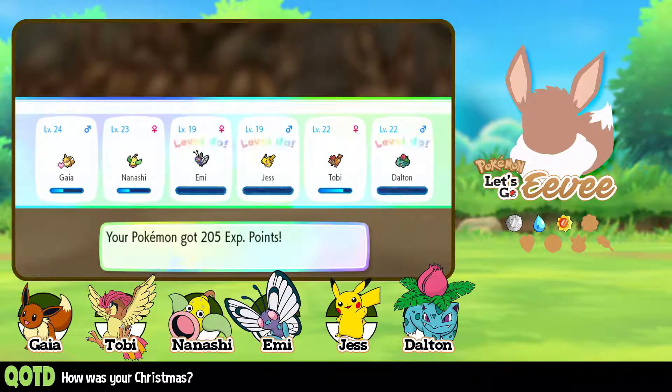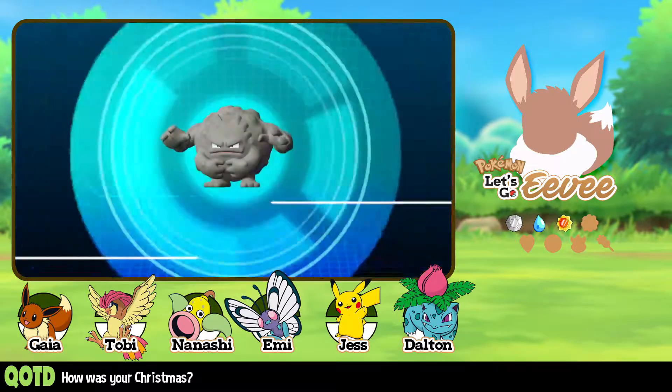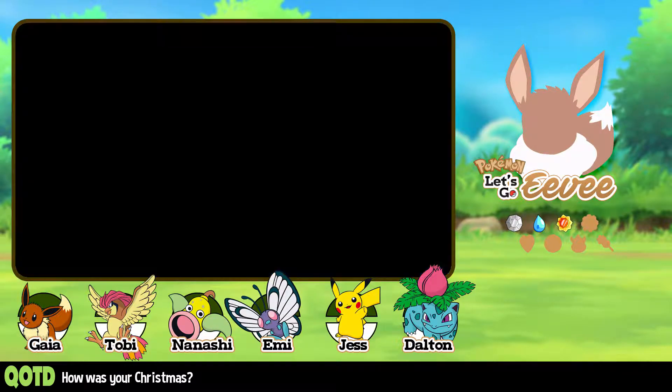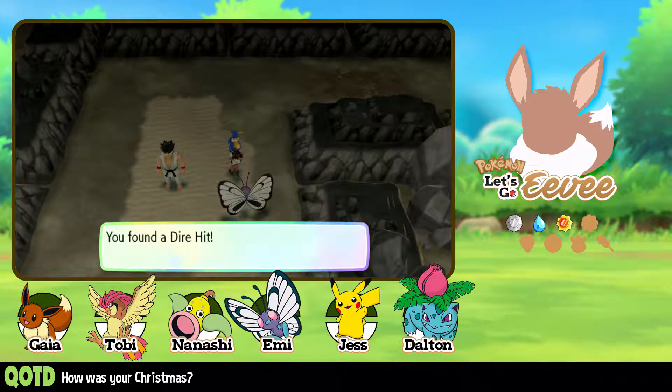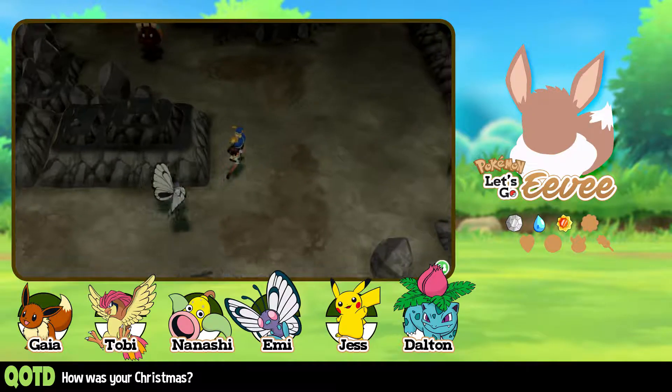Emmy, Jess, and Dalton all level up at once. Let's continue. We got a girl Graveler. Often seen rolling down mountain trails — obstacles are just things to roll straight over, not avoid. That is a life lesson with Hedgie: obstacles are a thing to roll over, not avoid. Don't let any obstacles stand in your way, kids. Life lessons with Hedgie, 2018.